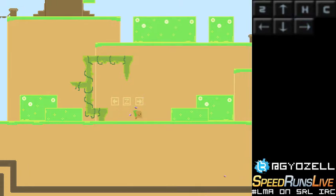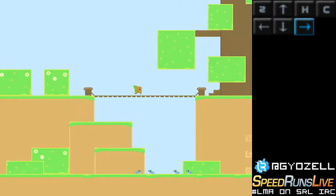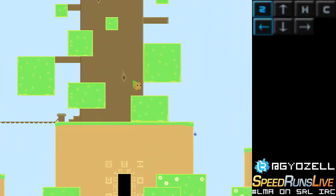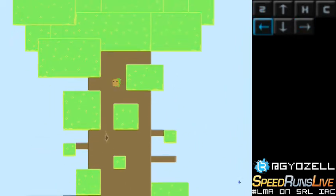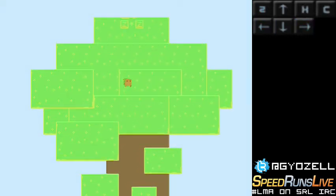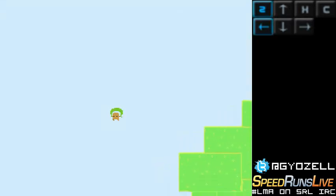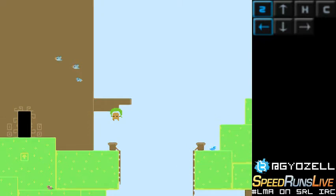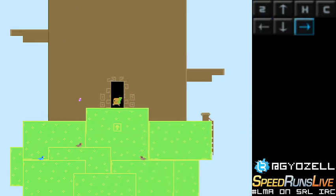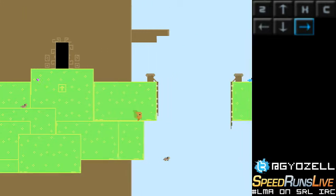You go right to this tree and then you just have to climb the tree. You can try to optimize your jumps — there are different shades of jumps. Then you go left and you will go to this tree right there. Be careful to go there and not to go under.